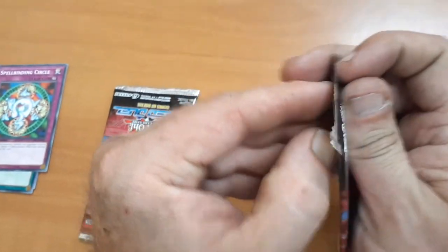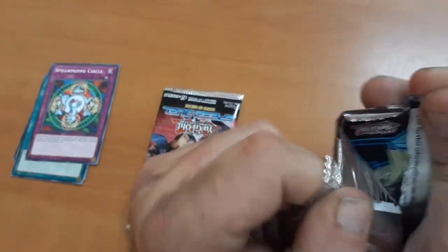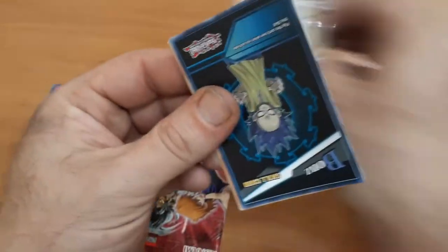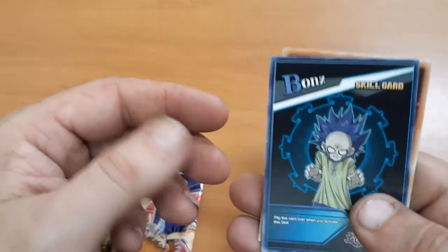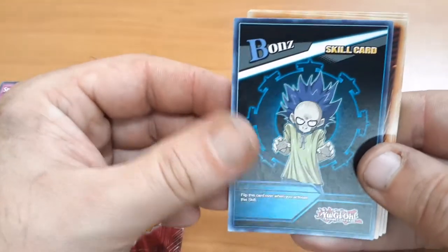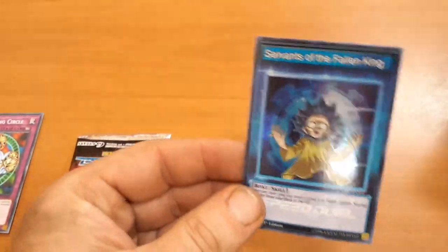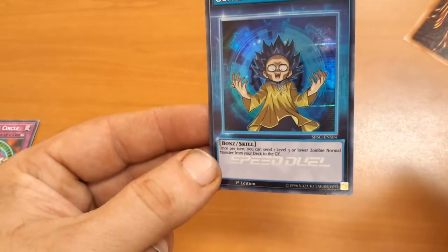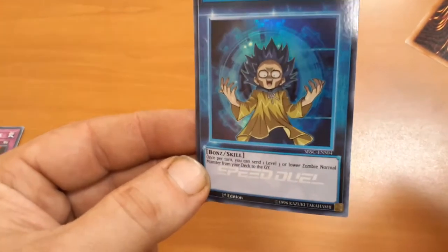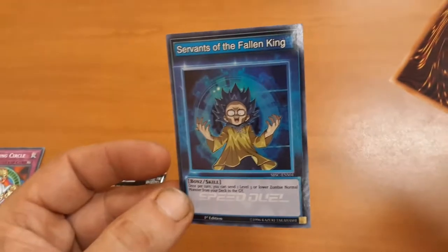That's all of them for that one. Some of these packs are just really hard to open, especially when they fill them up with a lot of — ooh, what is that? You've got a skill card. I got Bonds — very good. Graveyard type. There's another one: Servants of the Fallen King, a skill card. Once per turn, you can send one level three or lower zombie normal monster from your deck to the graveyard. So that would work great for like Skull Servants.